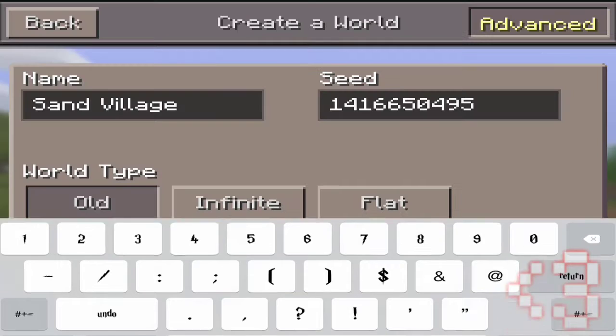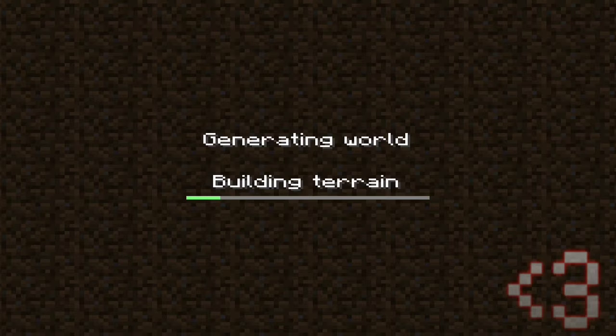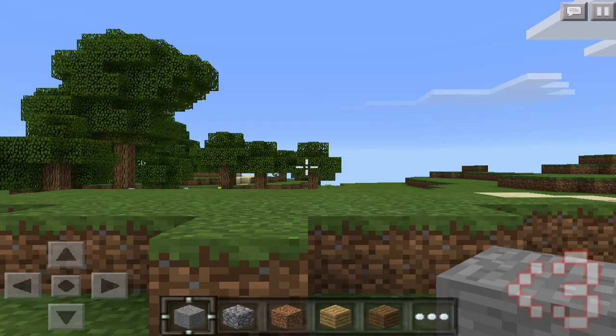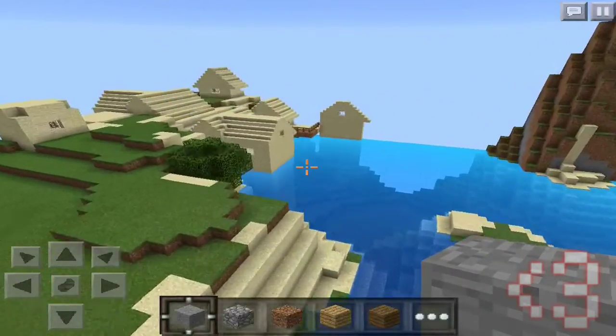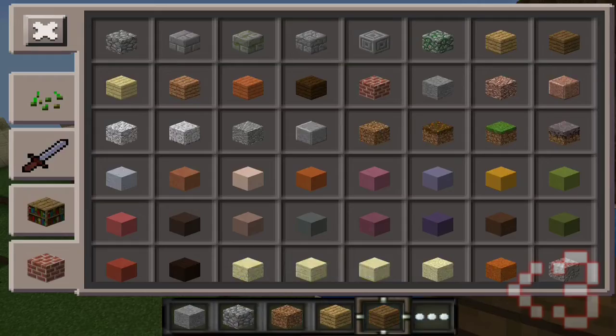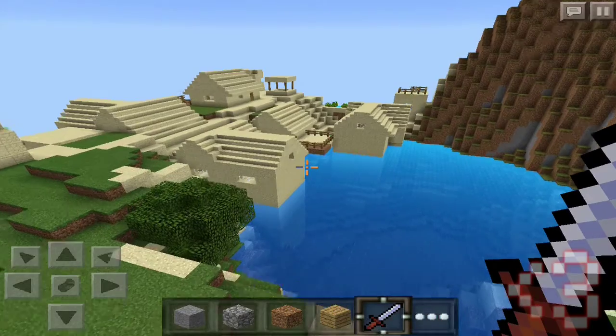Make sure it's set to old world type. It is a perfect amazing seed for lower-end devices if you guys want a village in your Minecraft Pocket Edition world. So here we go — right off spawn there is a sand village at spawn.